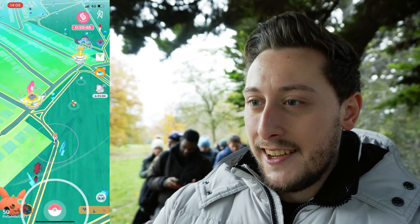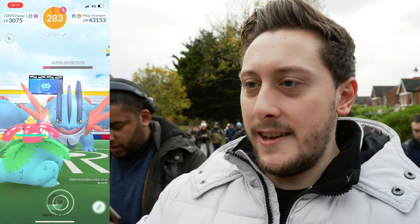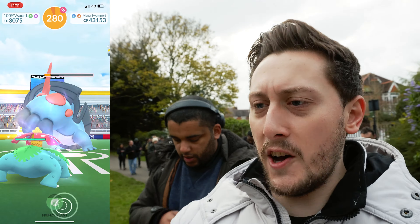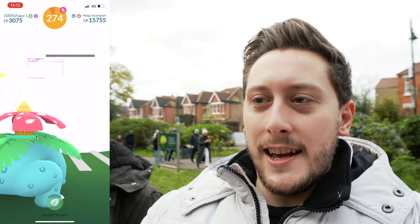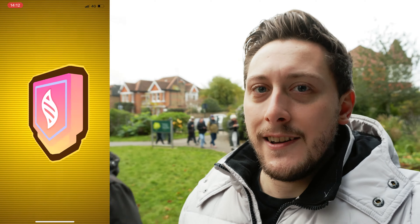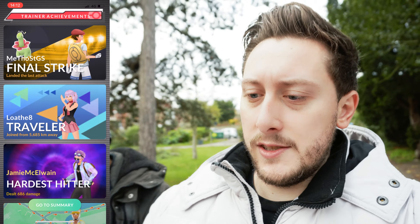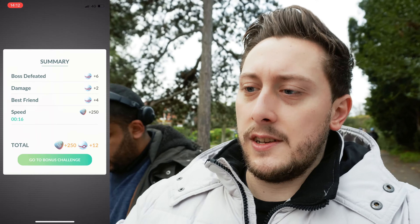Blaziken is down. Swampert is already practically dead and we're using a good level 50 Katana to take it down. The Hundo for Swampert is 1699. Mega Swampert's stats are absolutely insane - its defense is through the roof, its attack is through the roof. Absolute must-have. I did buy the ticket to get guaranteed Rare XL but it's not showing, which is quite concerning - though it may be a visual glitch.